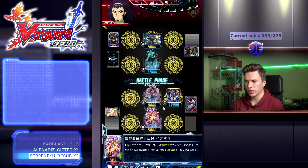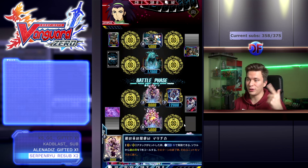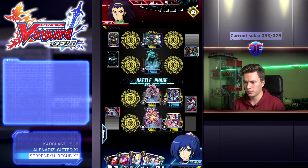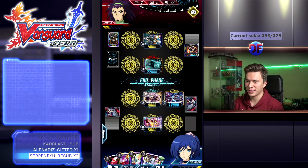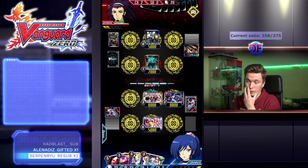The arena will go back so we can reuse her again the following turn, but we still get to soul charge and get ourselves a 10k vanilla while swinging in for a second damage. Our opponent's already down two heals, which is really good. The arena goes back, we have our 12k still sitting in the front, and we're basically chilling.